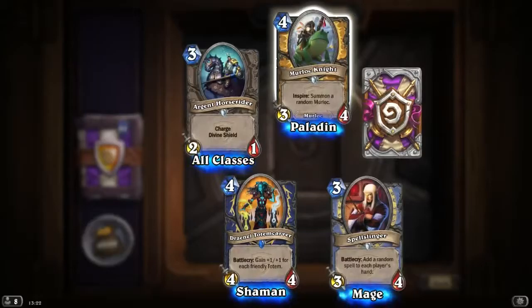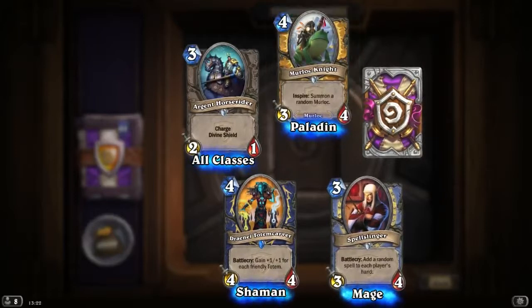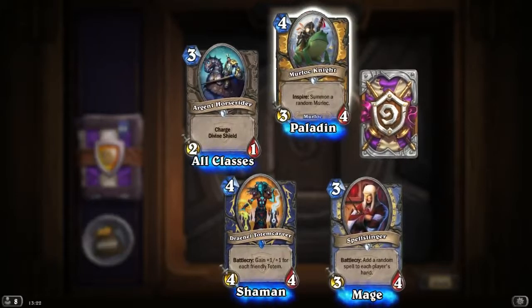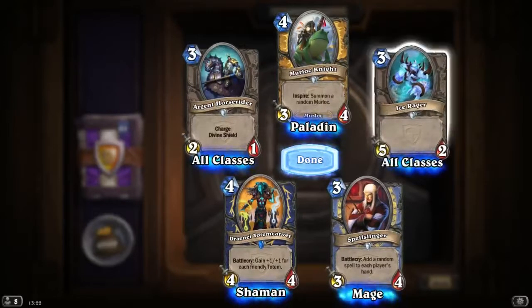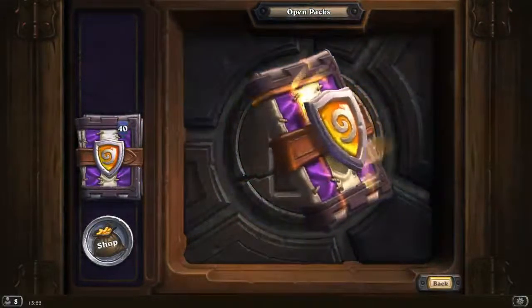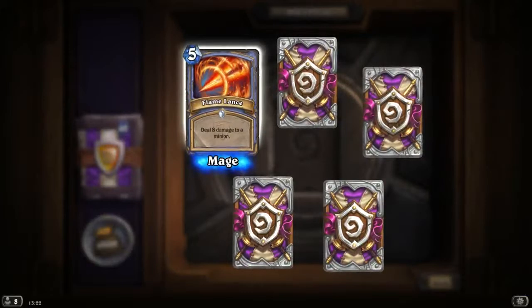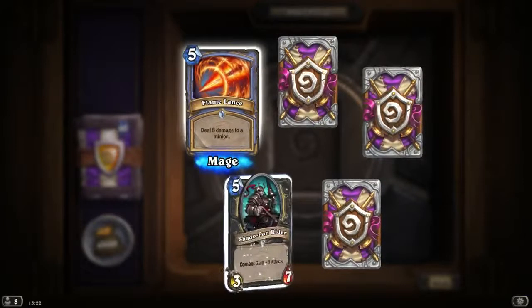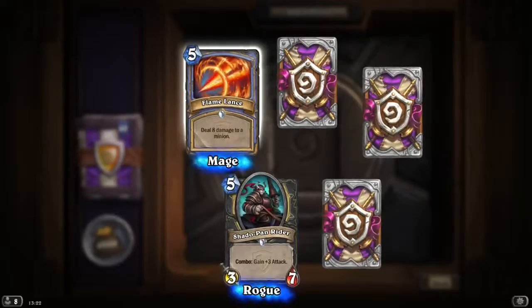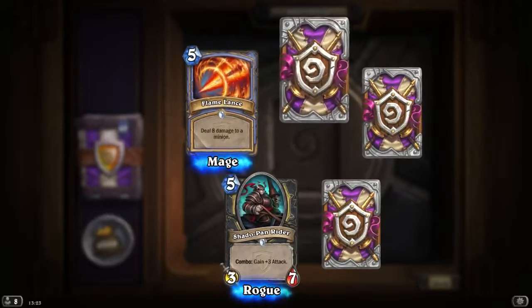Another Argent Horse Rider. And a Murloc Knight: Inspire — summon a random Murloc. 4 mana 3/4 — looks like Murloc decks coming back a little bit with Paladin. Another Ice Rager. Another 40 packs to go! Ice Lance: deal 8 damage to a minion, 5 mana — looks like a really strong card. Gotta see some control mage around. Shandopan Rider again — amazing card.